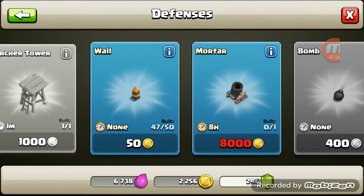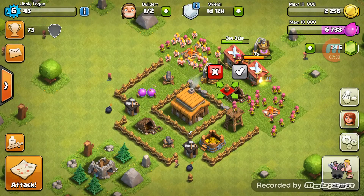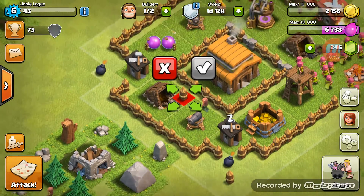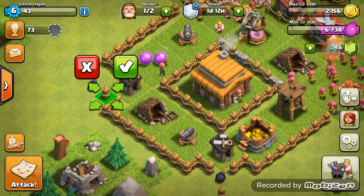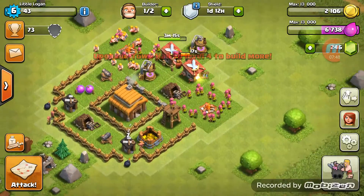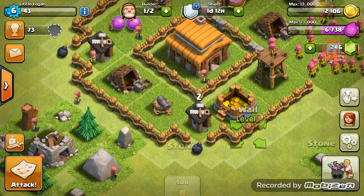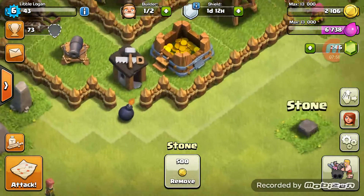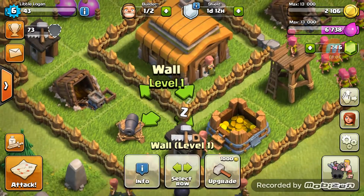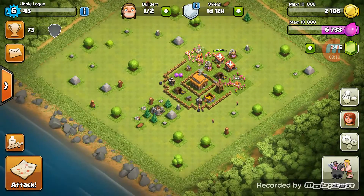I want to get these — oh, I have an idea. That there, that there, that there, this there. So now if they want to attack down here — boom, I bring out walls. I would have put another but why would we do that, unless we want walls from there — which we don't. I think we have a pretty good base actually.